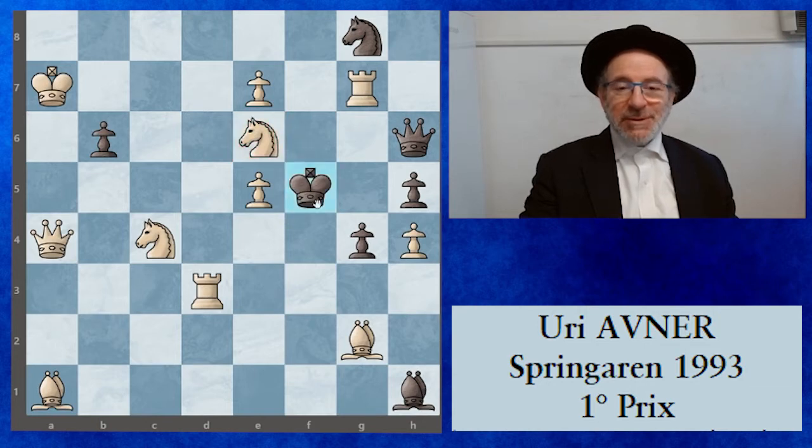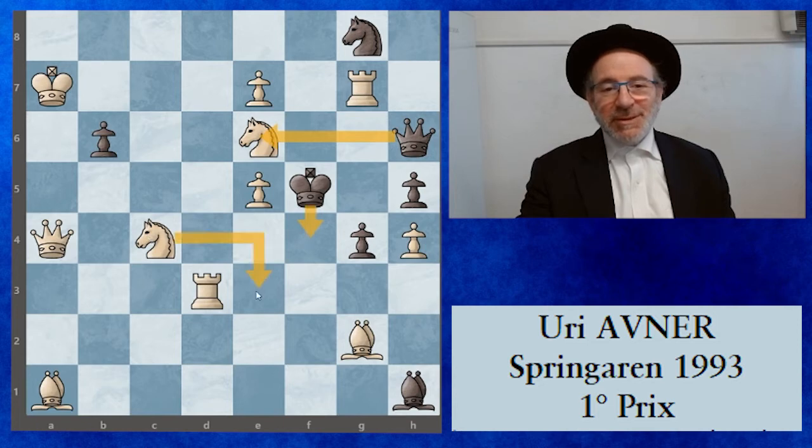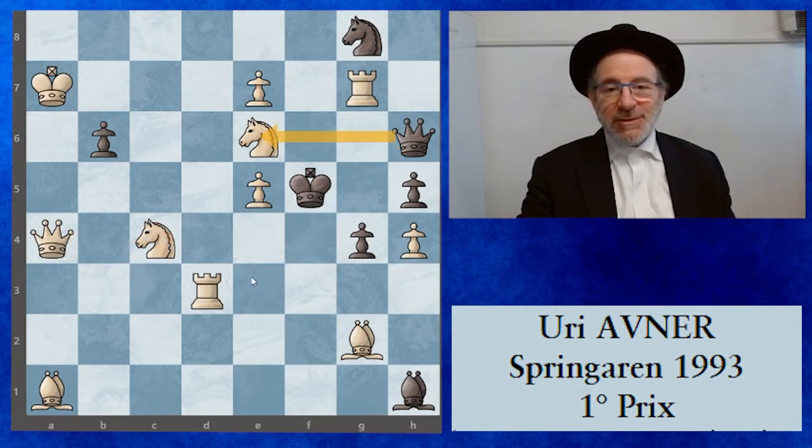e6 is a flight — there is no white piece controlling e6. What happens if the king goes to e6? If the king goes to e6, there is queen d7 mate. If the queen takes on e6, the king will have a flight on f4, but there will be mate on e3 because the queen no longer controls e3 and the queen on a4 controls a4 when the knight is gone. So after queen takes on e6, we have knight e3 mate.